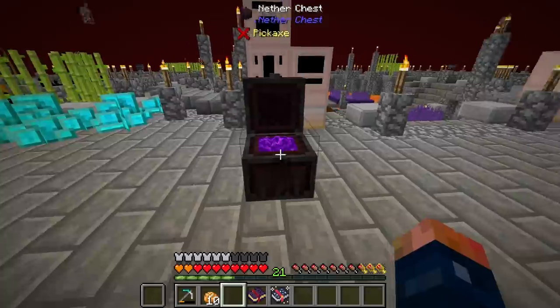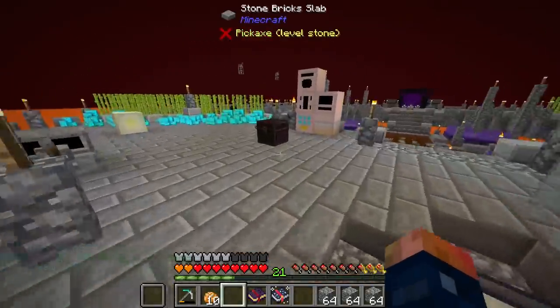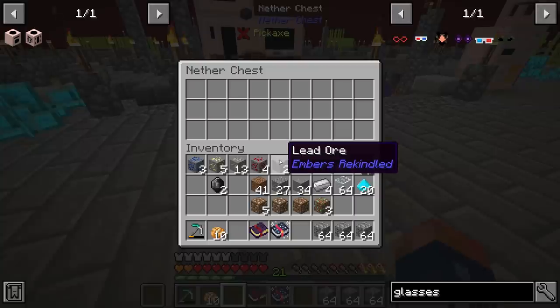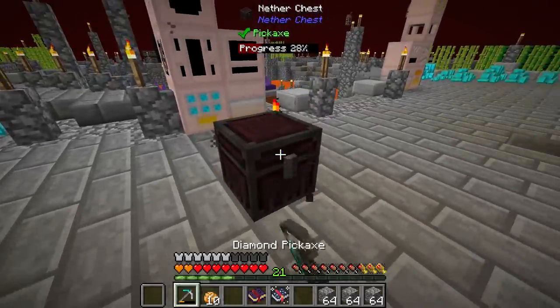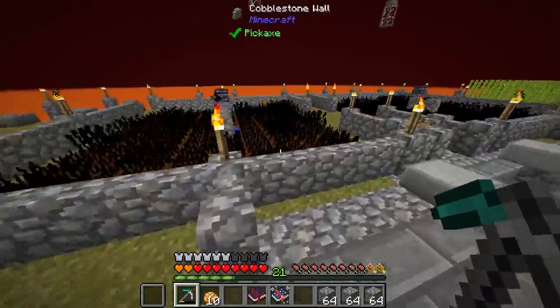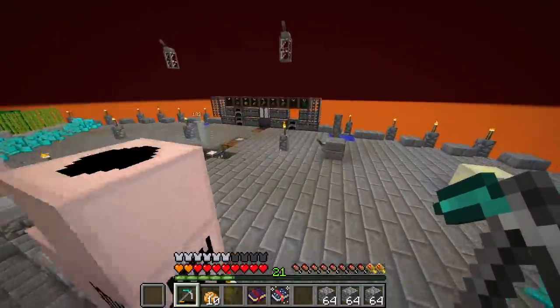Inside the nether chest, this doesn't just hold a normal stack of items. Let's go ahead and throw cobblestone in here — this will hold multiple stacks of items in its one single inventory, and I think it's 256 items per slot. This chest can hold a lot, plus it has a really cool nether portal-y effect going on in there. We're going to be using probably several of these as pretty decent storage systems, even for this setup over here.